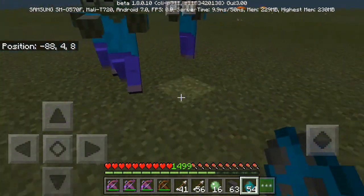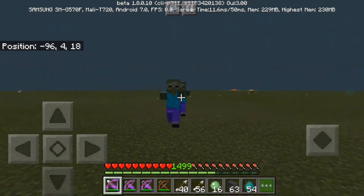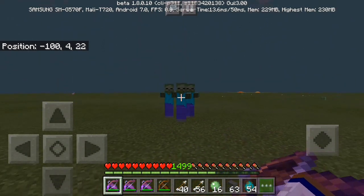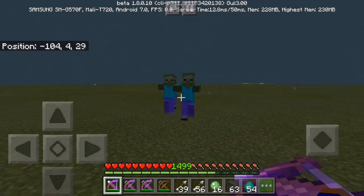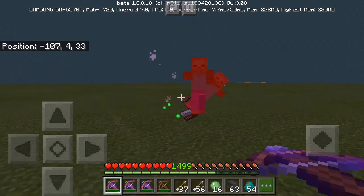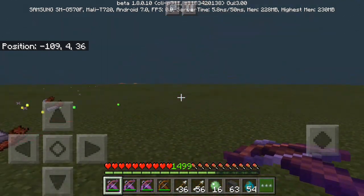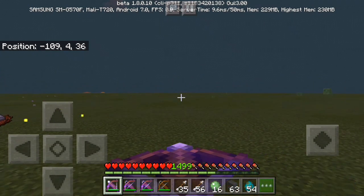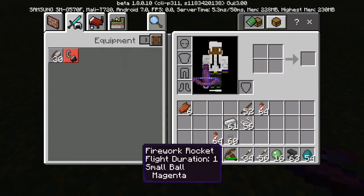Multi Shot, as you can tell by the name, shoots three arrows at once. Let me demonstrate — as you can see it shot three arrows at once. Also, before I forget, you can actually shoot fireworks with the crossbow, basically turning them into a flare.